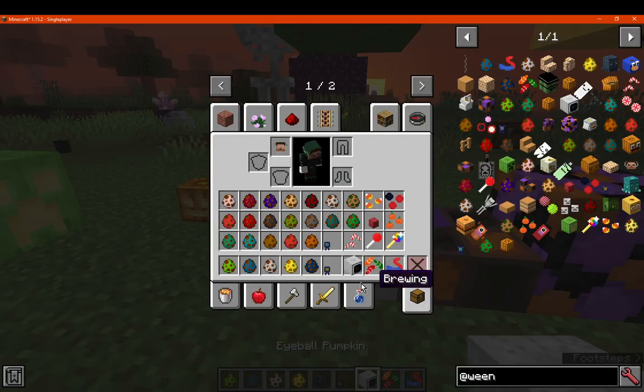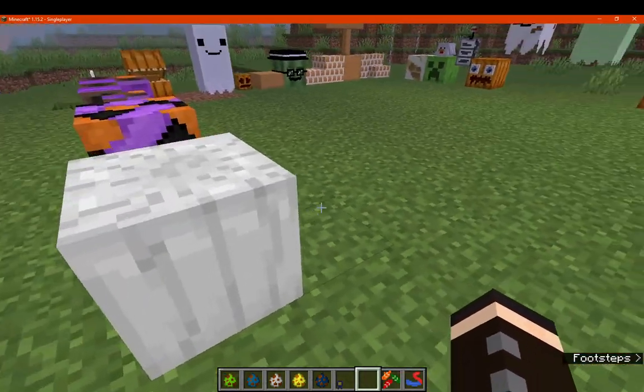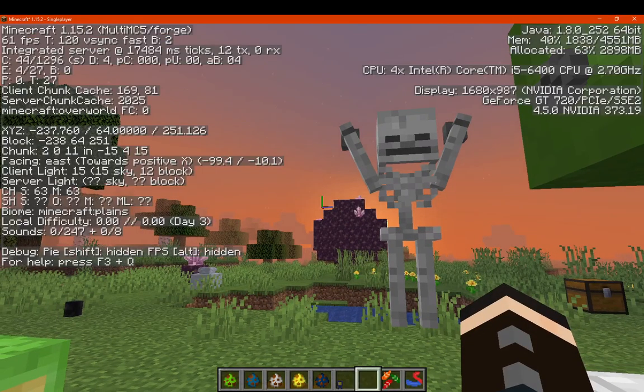We have the eyeball pumpkin, which is just lots of your dyes and pumpkin as well, like so. That item's just not being picked up for some reason — the game just wants to be a bit strange.